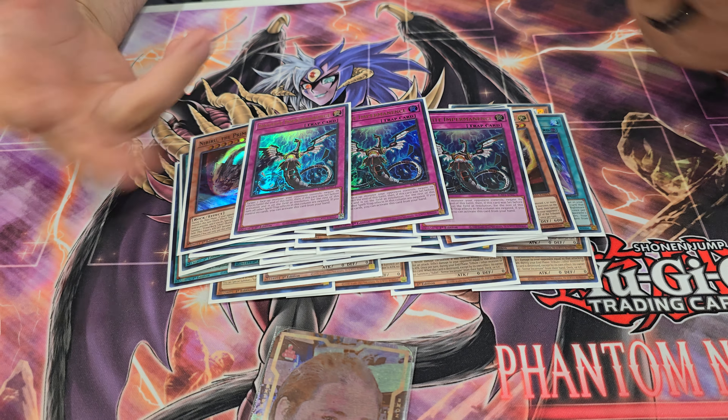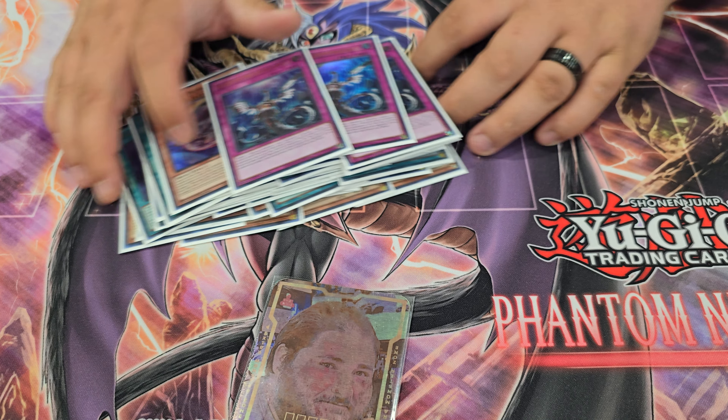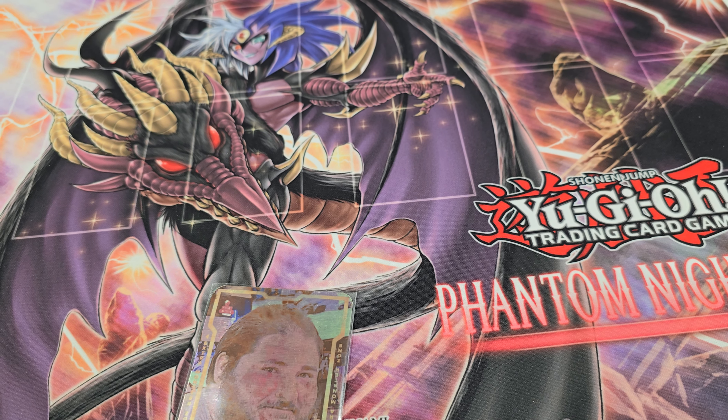The only handtraps he plays are 3 Niv and 3 Imperm. Niv is just too good right now in his opinion, and Imperm just helps him disrupt the opponent. That's it for the main deck.